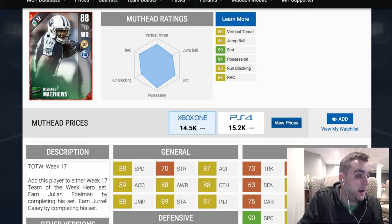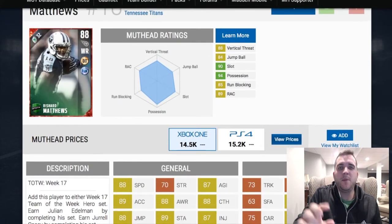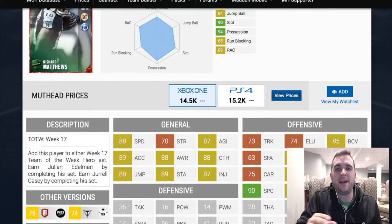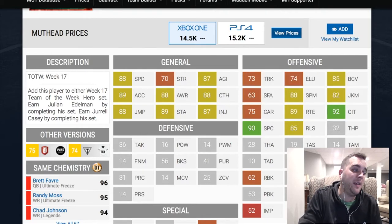When you look at these three core ratings — route running, catching in traffic at 90, and spectacular catch — those are the key ratings you want to see close to 90, if not higher. And he's a check in all of them. A little bonus is 70 strength and 62 run block — not bad for a wide receiver.